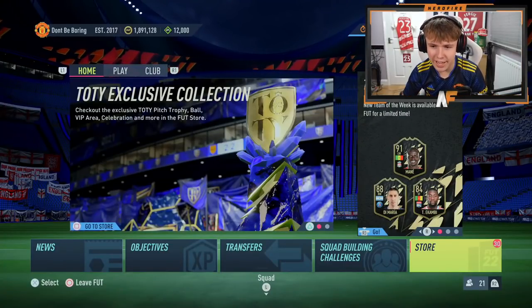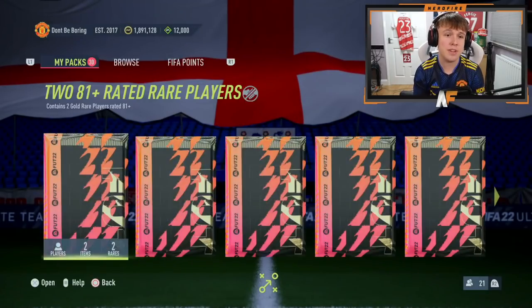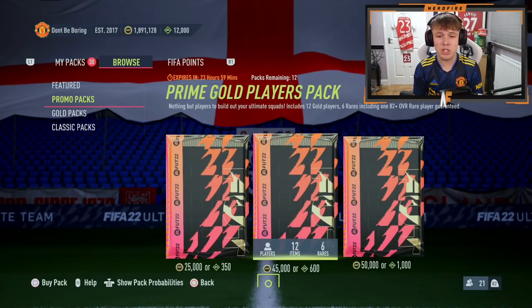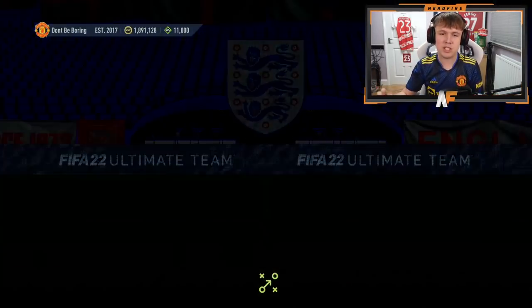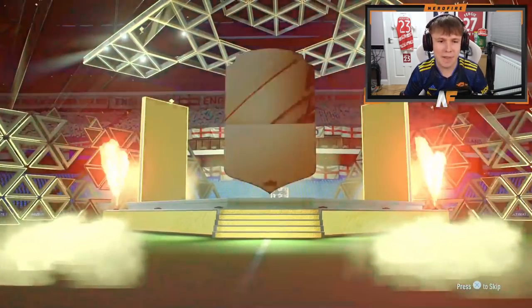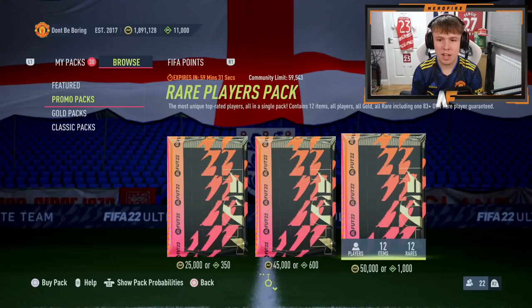It's 6 o'clock, Future Stars is here. We should have 50k pack lightning rounds. I haven't even looked at the team yet, we're going straight in just for the 50k packs. First one up, give me the first Future Stars of FIFA 22. There's a board in our first pack - it's going to be Guerrero 84.